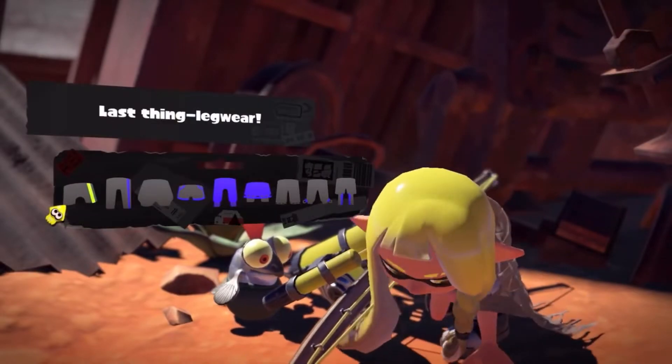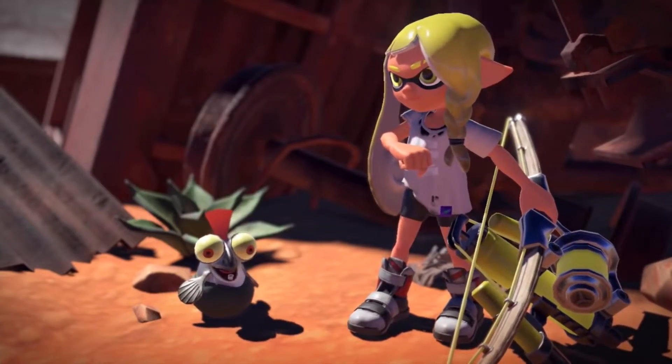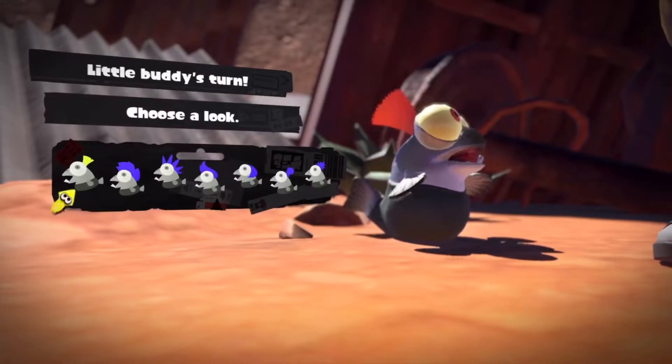The last thing is legwear, and after that you confirm if that's what you'd like your character to look like. Then the camera pans over to little buddy — the Salmonid to the left of you — and allows you to choose its hairstyle.